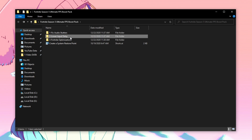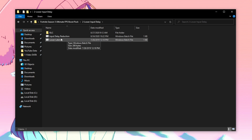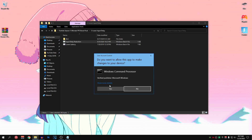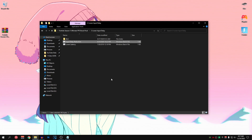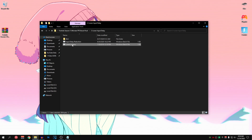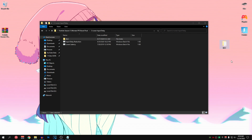Go back into the pack and go into the second folder: Lower Input Delay. Right click on the Input Delay Reduction, run it as admin, hit Yes and let it do its work. After that, right click on the Lower Latency one, run it as admin, hit Yes and that's it. Now copy the ISLC folder to your desktop — we will be using this at the end of the video.